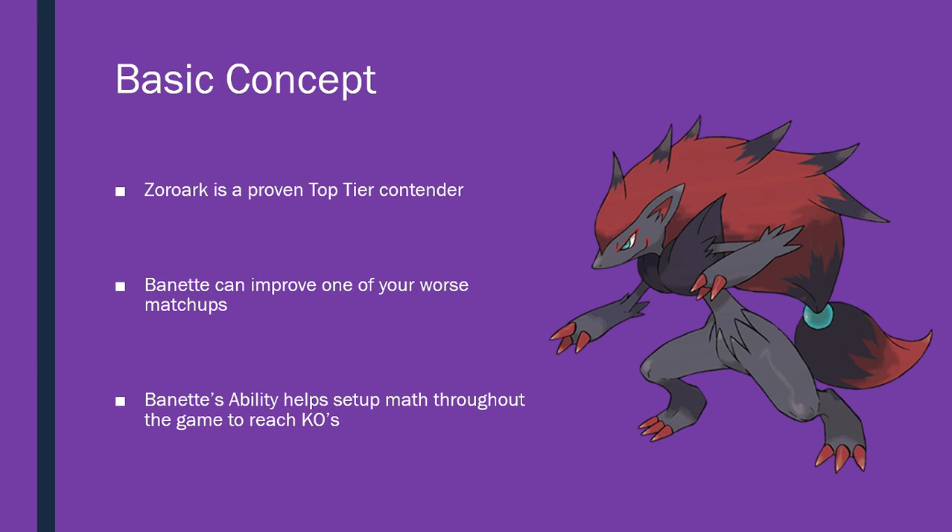Banette's ability is also very helpful. If you're not against the fighting decks — or even if you are — this ability is going to fix math throughout games to reach one-hit KOs. I've been testing a lot with Shrine of Punishment, that new stadium, and I've seen how important those one damage counter things can be. When you're using Banette's ability, you're basically doing the same thing. For example, putting one counter two times on a Tapu Lele means Zoroark can one-hit KO it with a Choice Band doing Riotous Beating. Similarly, Banette itself can one-hit KO a Lele after throwing just one damage counter towards it.